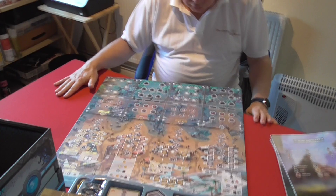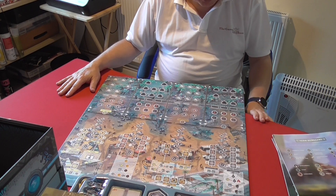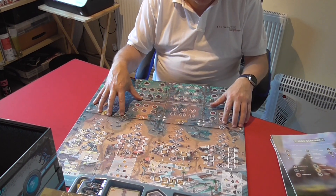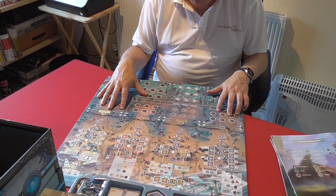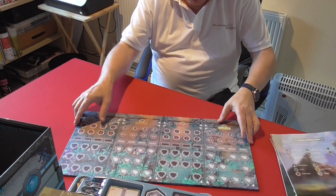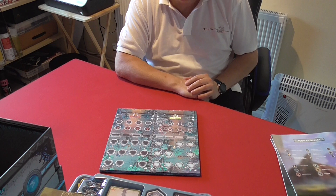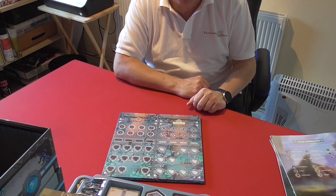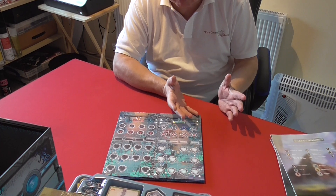As I say it looks quite involved, as did Anachrony which is also by Mind Clash, but once you start — Anachrony's rulebook looks really intimidating — have a look online and watch some videos and you'll see it's not as intimidating as it first seems. This is Perseverance Episodes One and Two; Episodes Three and Four are going to Kickstarter at some point in 2023, so hopefully if I like this I'll jump on board with those.